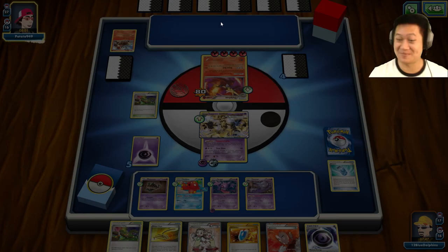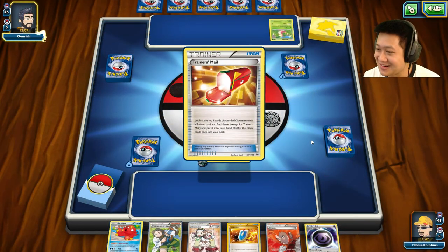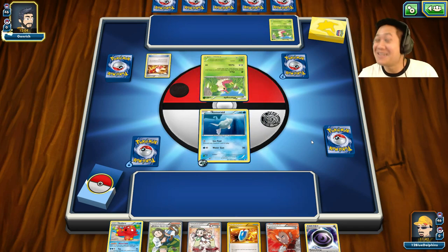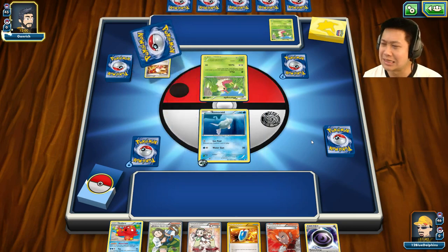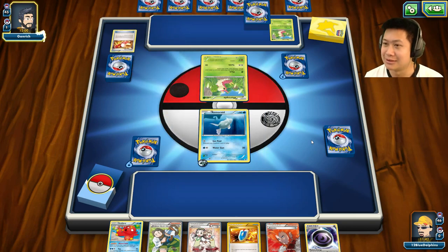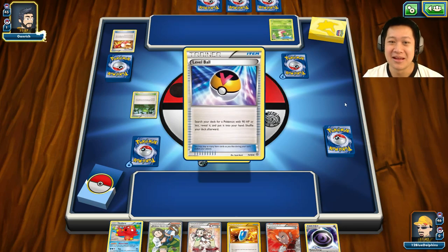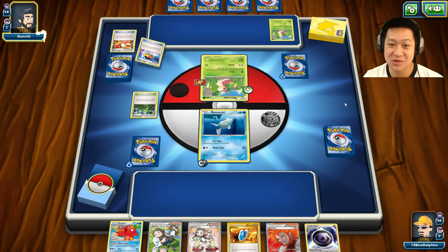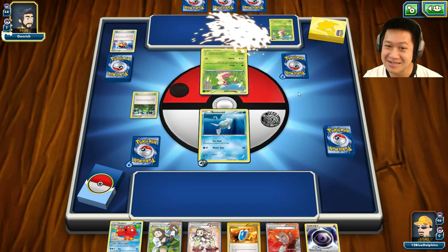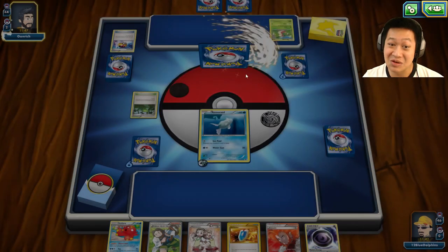Ghosts are scary — that's why you have Haunter. Dolls are scary — that's why you have Genette. Trees aren't scary — I'm sorry Trevenant, trees aren't scary. Welcome to another Trevenant Break match! He has Silcoon up, he has Beautifly up on the second turn, and a double colorless energy.